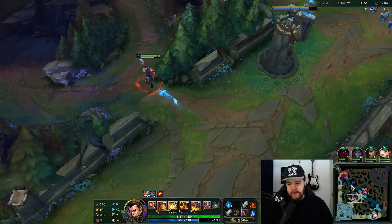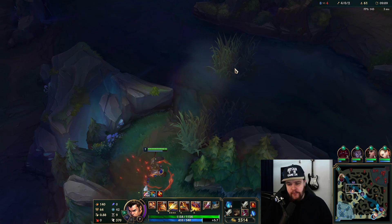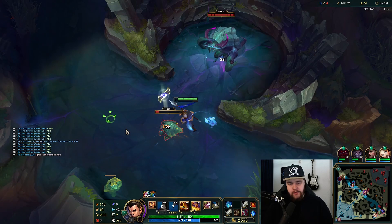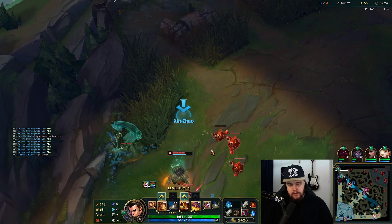I'm actually gonna move for top scuttle first here and see if she is doing it, or if she's doing Rift Herald, and then I can look for the other stuff. Because this is a more contested camp - my wolves really won't be a contested camp, if you know what I mean - so it's better to just go for this one first at this point and see if that's something I can play around.